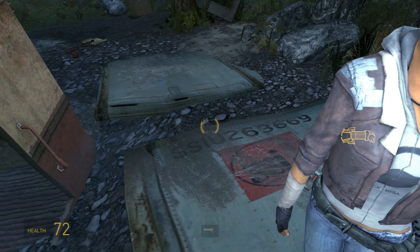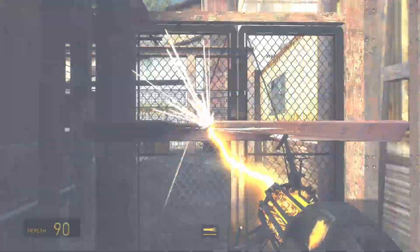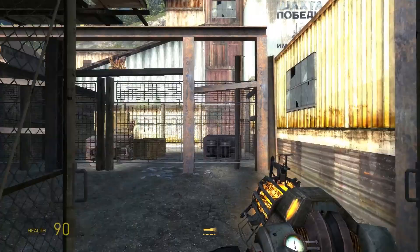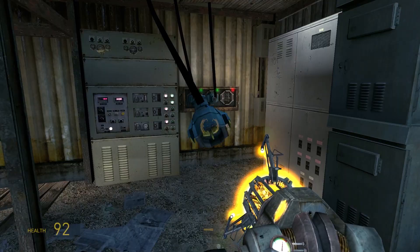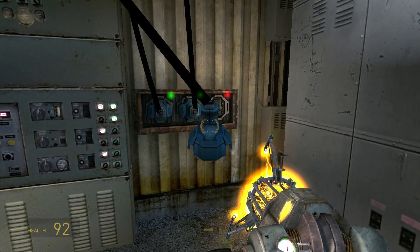You control Gordon Freeman, and along with fellow freedom fighter Alyx Vance, you must make your way to the White Forest Lambda Resistance Base, using the gravity gun and assorted other weaponry to keep the enemy at bay, and solve puzzles along the way.